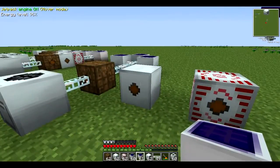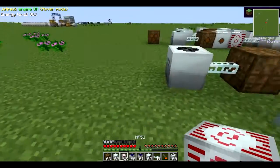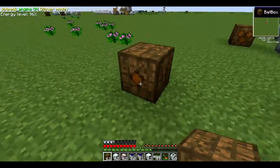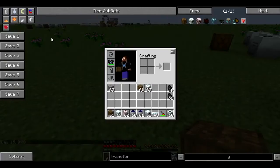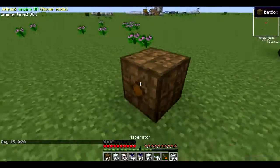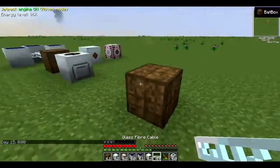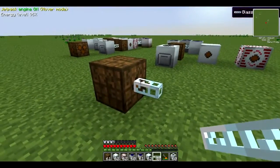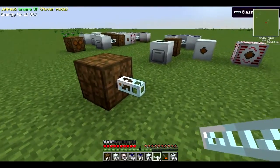The difference between the three is just power — how much power you can store in them. As you can see in this BatBox block here, there's one face with a single dot. That is the output face, not the input. The rest of the faces without the dots are input faces. So you need to put your output out from that single dot like that.